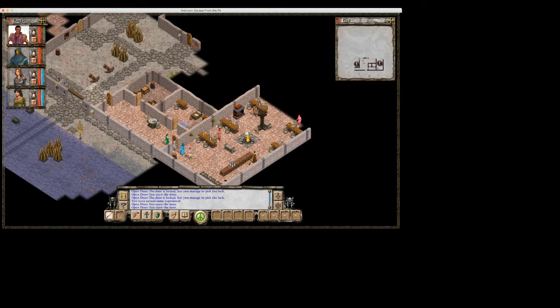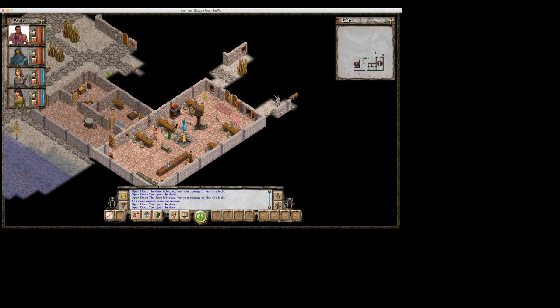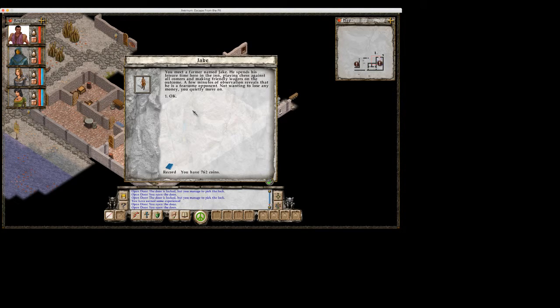Soldier Jake... Caius... You meet a farmer named Jake. He spends his leisure time here in the inn playing chess against all comers and making friendly wagers on the outcome. A few minutes of observation reveals that he is a fearsome opponent. Not wanting to lose any money, you quietly move on.